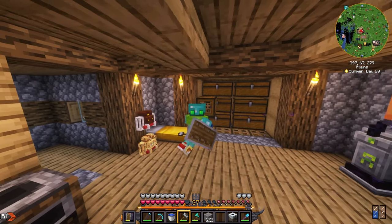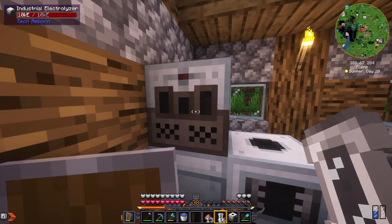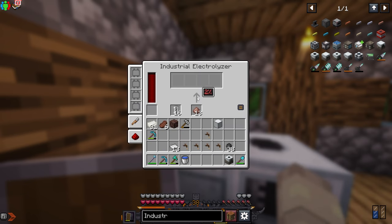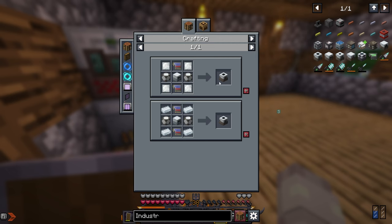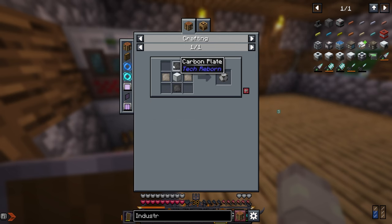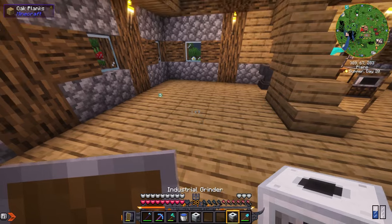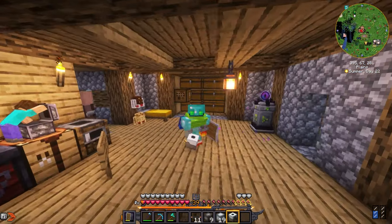I just figured out something — you can actually use the industrial electrolyzer for mercury. You just need cinnabar dust from the Nether and empty cells, and you get mercury. Let's try it out — it's working! Now we don't have to go through the struggle of crafting the centrifuge. It's taking a while though so eventually I might need to upgrade it. I'm back with pretty much everything I need — standard machine casings, advanced machine casings, wires to connect power to the industrial grinder.